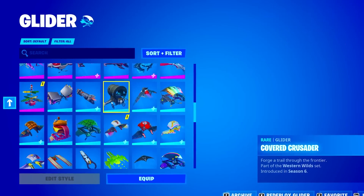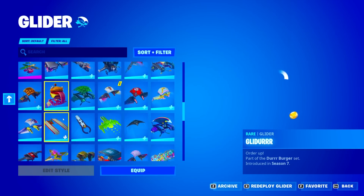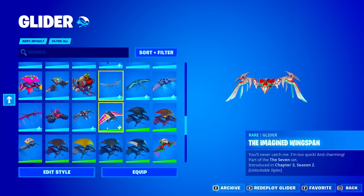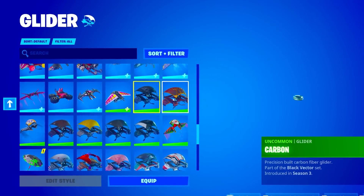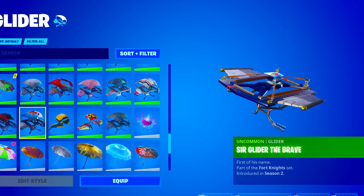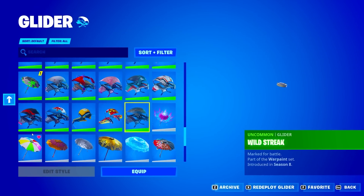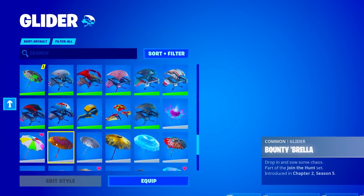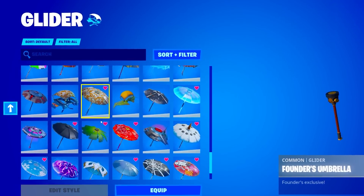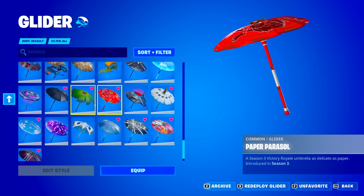Just looking at the Gliders so far, I know this account is insanely stacked. We got the Imagined, Base Jumper, Carbon, Cinder. We have the Sir Glider the Brave from Season 2 — this is actually pretty rare too. The Wild Streak, the Beach Umbrella. We also have a ton of umbrellas. The Snowflake Umbrella and the Paper Parasol from Season 3.